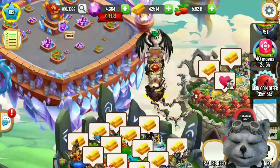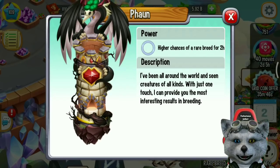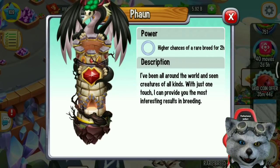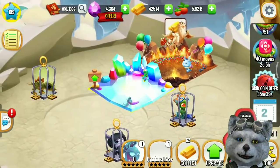If you don't have a Pound Tower activated, you should activate it first. You can use the Pound Tower to get a legendary dragon like the Legacy Dragon.